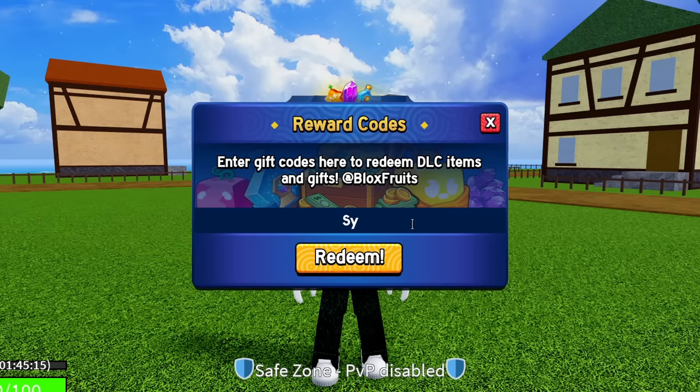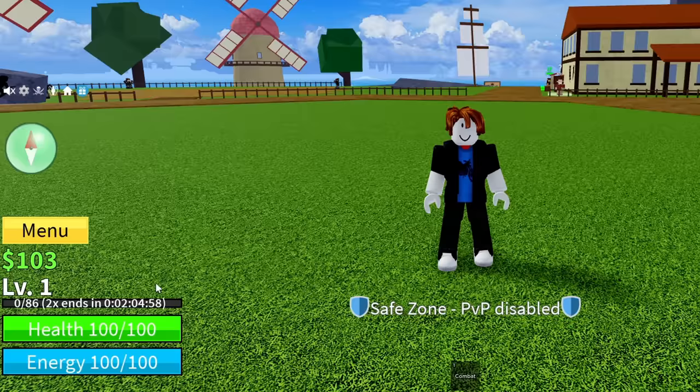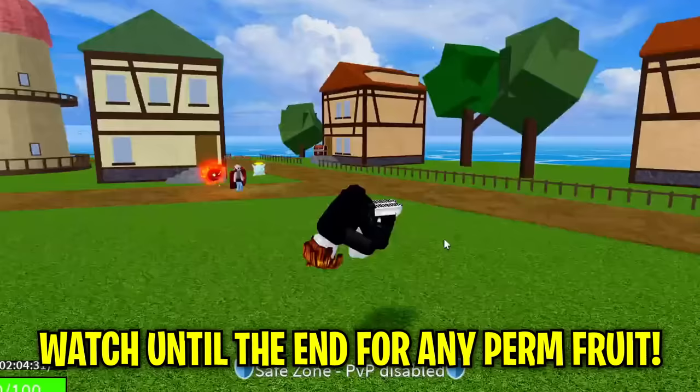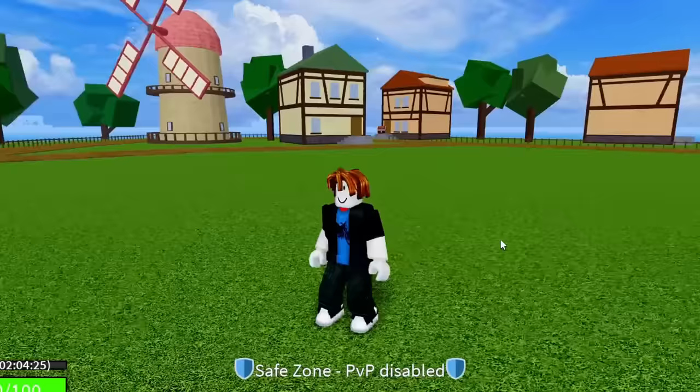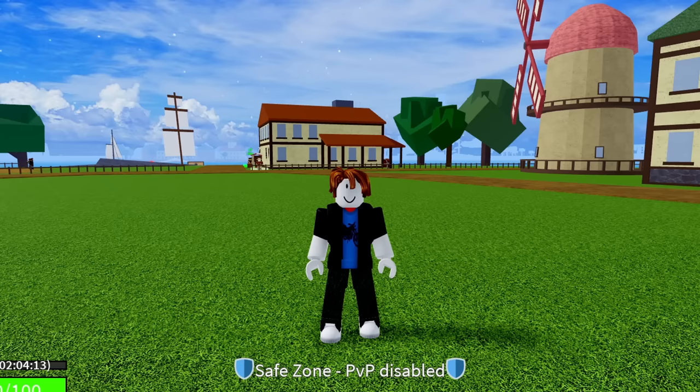The next code is SUB2NOOBMASTER123. Hit redeem — success, that code is working and gives you 20 minutes of 2x EXP. You can now see I'm at 2 hours of 2x EXP for completely free. I'm showing all these codes to make sure everyone gets them — including newbies — and no one misses out. Brand new codes are coming; just keep watching until the end.